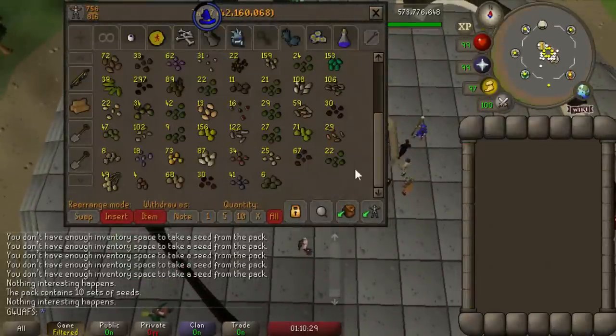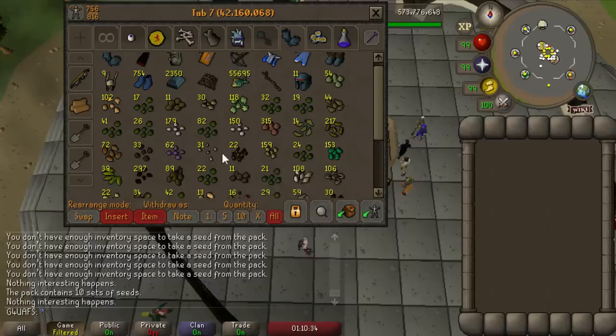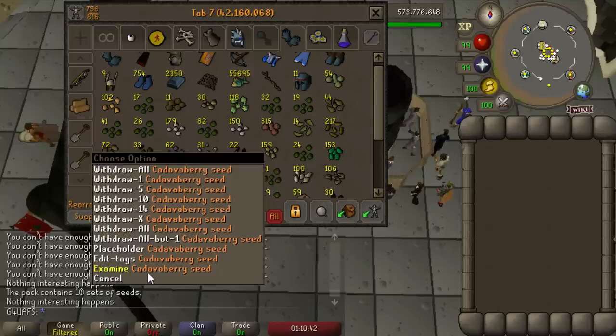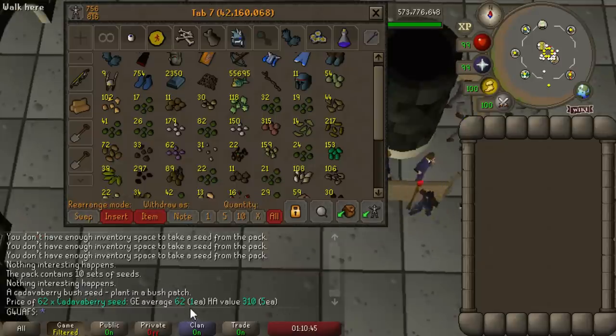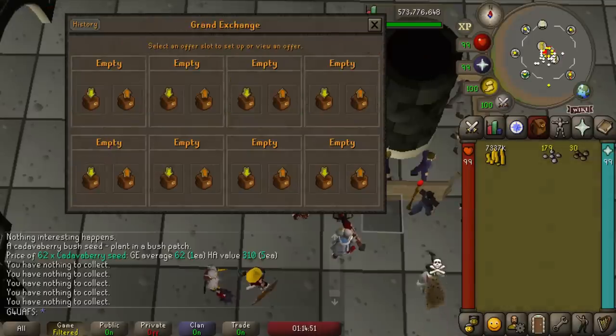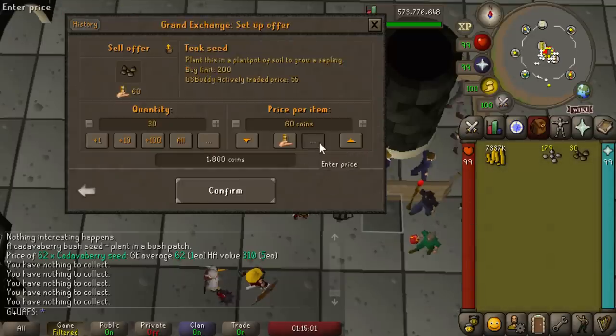Some of these seeds will not sell for the mid-value — like Kadava berry seeds, which sell for about one gold. There's everything sold, and we got 7,337,000 gold. 7.3 mil for 78 or so farming contracts — not too bad. That is just about 100k per. But look at this: the teak seeds only sell for like 31 gold. Most of these seeds will not sell for 1 GP.